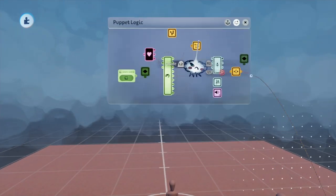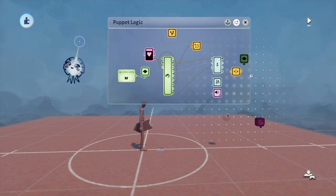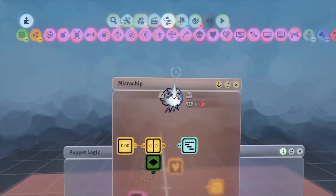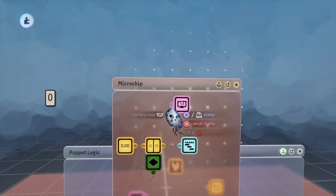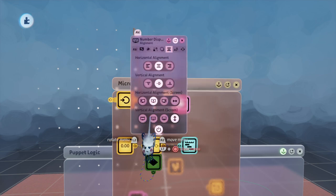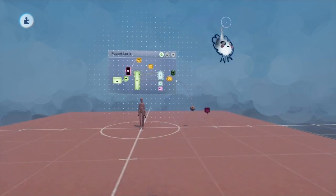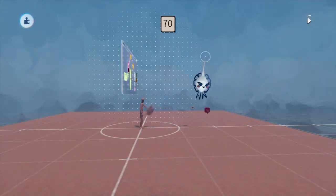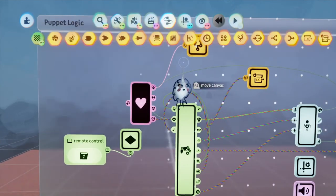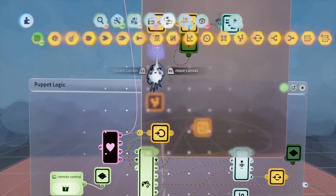Let's test this. I start time, turn on remote control, press the touchpad — we can see we took damage. Now while blocking we're taking a lot less damage. Let's add a number displayer to make it visible — we'll bring in the current health value and place it at the top center. Every time we get hit by one of these we lose 10 health, and if we're holding block we only take 1 damage.